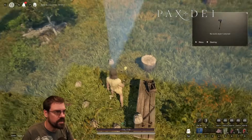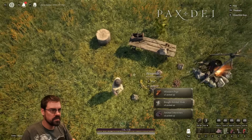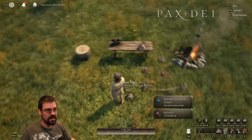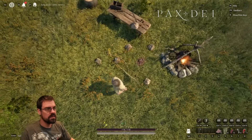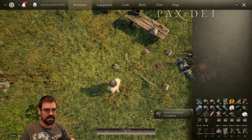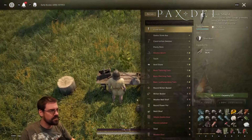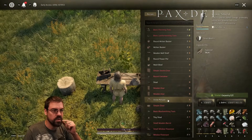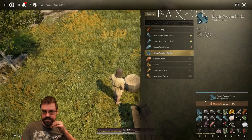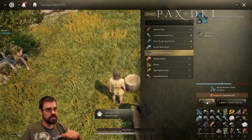Wait, did somebody drop me clay? Hold on. Maybe someone dropped us clay. Berserker? Berserker mushroom? Oh, that sounds awesome. I want a Berserker mushroom. Divine mushroom? Where are you getting all this stuff? Let's see what we need exactly for this chest. I think it's just the rough logs and the wooden pegs. Okay, good. So we're going over here.